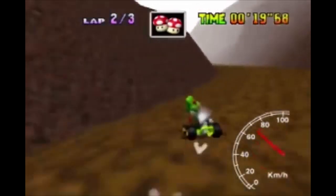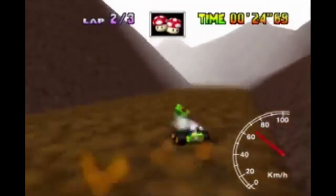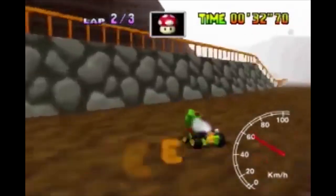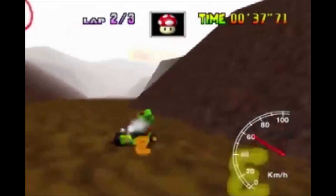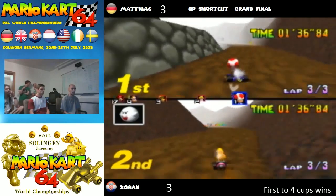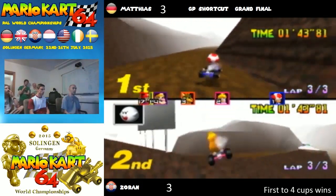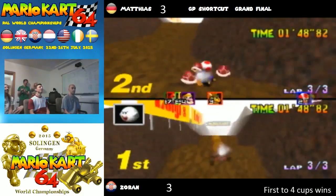Following the same path, if you miss the first jump, there is a backup skip just before the boulder section, where the track has the other side of the loop raised above the gray rock texture. If you jump right before colliding with this section of track, you can get up on the raised portion and head to the finish, serving as a decent backup. This trick came in handy in the finals of the 2015 Euromeet Shortcut Versus event, when Zorin Tinter used the skip to steal first place from Matthias Rustemeyer, keeping him alive in the tournament and forcing another track to be played to decide the victor.